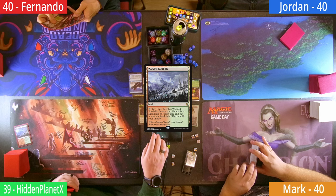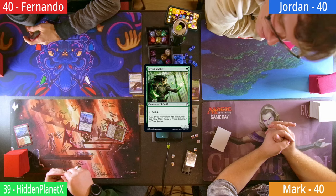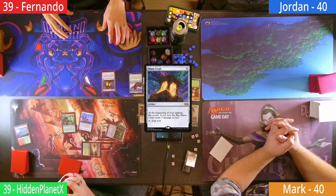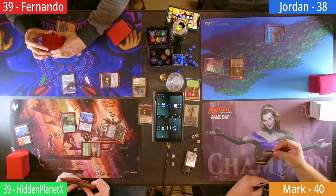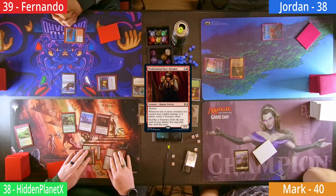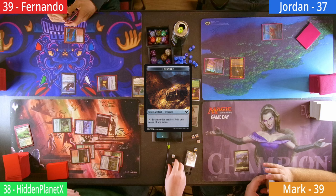Hidden starts off the game cracking a Wooded Foothills. He grabs a Savannah, then casts an Esper Sentinel. Next up is a Chrome Mox, which imprints a Vexing Shusher, and he taps it for an Elvish Mystic. Fernando also cracks a Wooded Foothills, grabbing a Volcanic Island. He then casts a Mana Crypt and feeds a card to Hidden, while tapping out to cast Malcolm. Jordan shocks in a Steam Vents and casts a Mana Crypt as well. Hidden draws, and Jordan ends his turn with a Chromatic Lantern. Mark plays a Plains and passes. Hidden has a Windswept Heath, cracking it for a Taiga. Three mana gets him a Professional Facebreaker. He then heads to combat, sending his Elf at Jordan, with Mark getting hit by the Sentinel. Hidden gains two Treasures when the bodies connect.